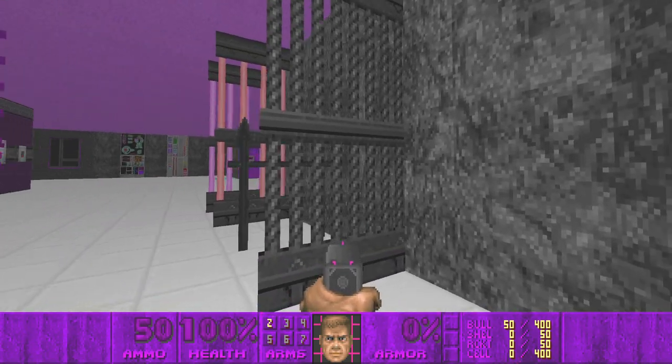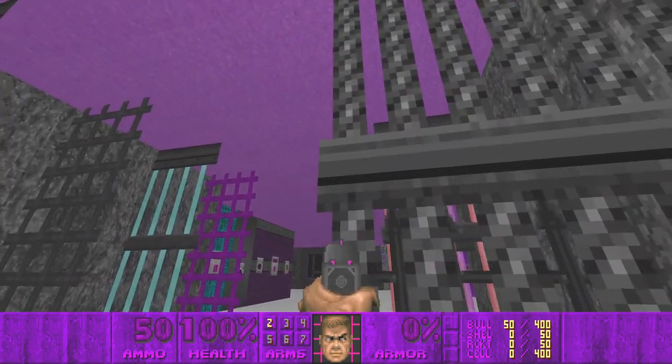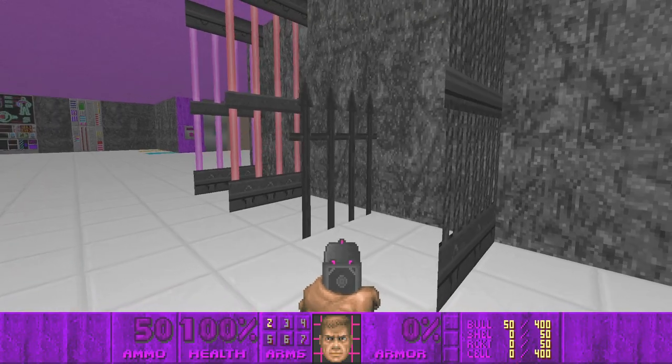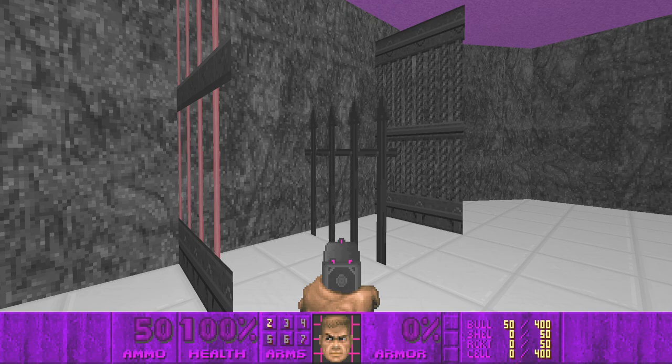There are cage walls that now have a line going up and down. This is from Plutonia, and I made it gray because I thought gray is more synth-wave than brown.